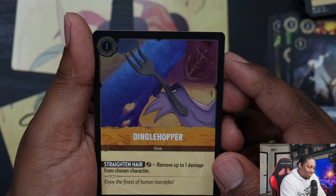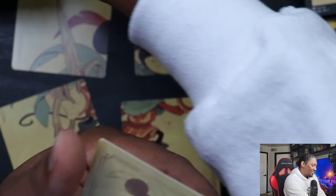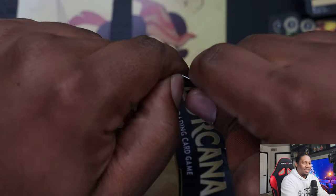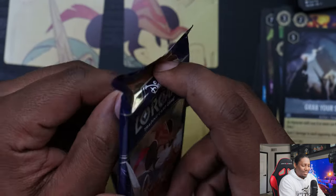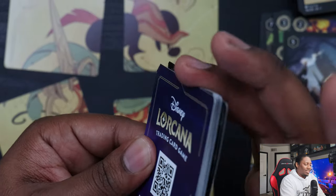I don't know what a dinglehopper is — it's a fork, I guess. Come on! I should just literally rip the top — that's how easy it is. Just rip the top, save yourself the hassle. If you ever find these packs it's a lot easier.